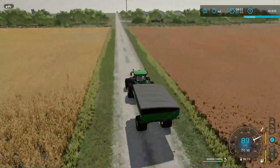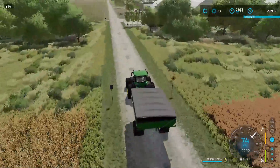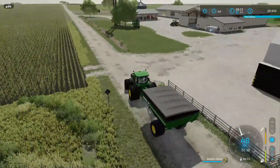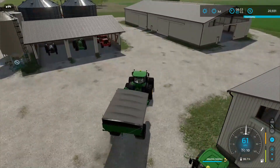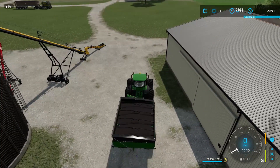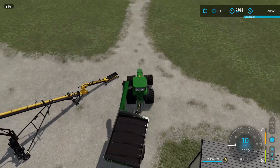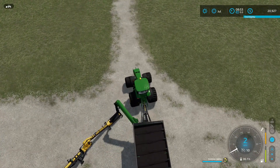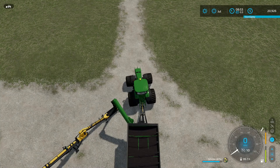This is going to be a map where I'm going to have to get everything up to the max as far as size is concerned, so every single implement that we have will have to get the biggest planters, the biggest everything. Now I will get, as we get cash, a second corn header and a second grain header because obviously we do have the two combines but we don't have the two headers. If we had the two headers, it'd be fantastic because we would be able to unload a lot quicker.